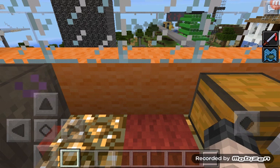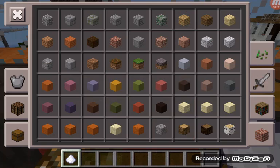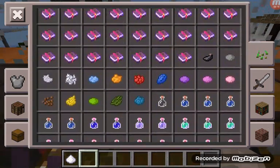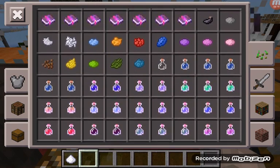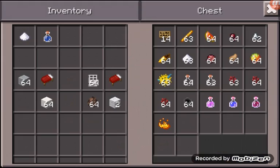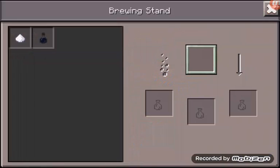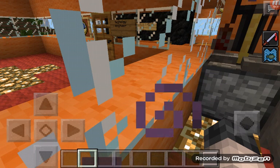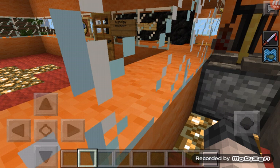Now we're going to do swiftness. Let me just get my awkward potion. To make an awkward potion you're going to need water and Nether Wart — that's another ingredient you'll find in the Nether, obviously it's called Nether Wart. Let's just wait for that to brew. My dog's here — he's just sleeping and chilling.